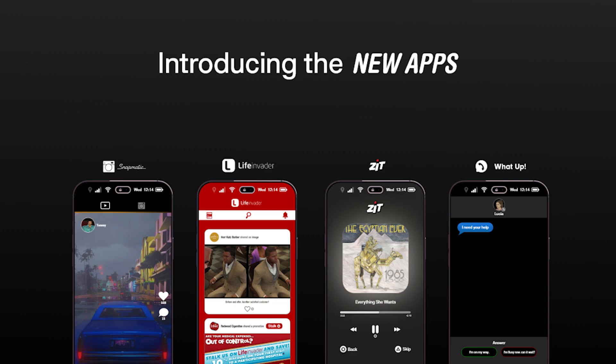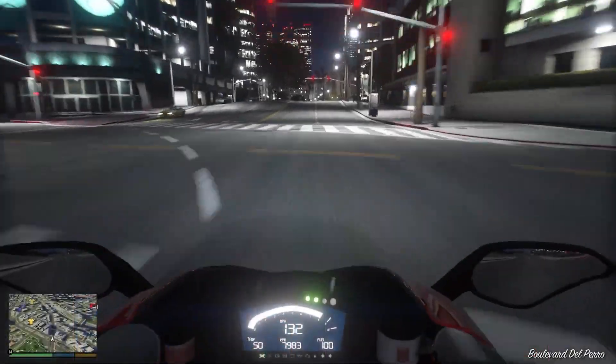I also want to talk about some of the new apps that Rockstar could feature on the phone. We know this is going to be modern-day Vice City, so we're likely going to have a parody of the newest iPhone with apps like Snatomatic — maybe a new version of that — for seeing all your photos. We have the Life Invader app, we have Zit which could be the new parody of Apple Music or Spotify, and then something like WhatsApp — kind of like Facebook Messenger or just your regular texting app. Those are some apps that Rockstar could introduce.